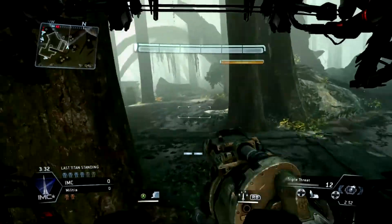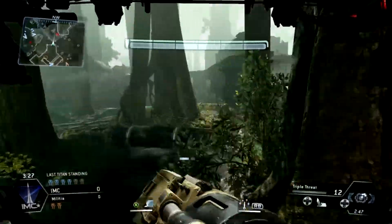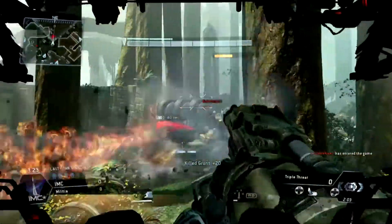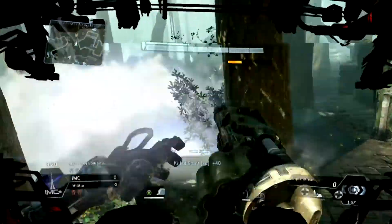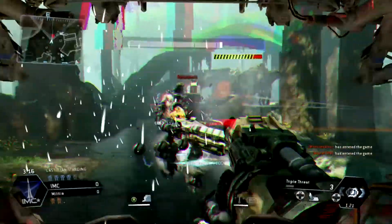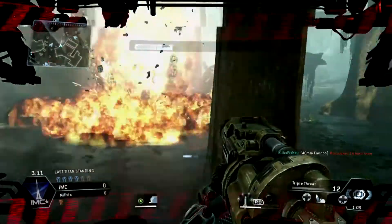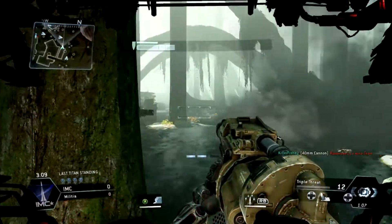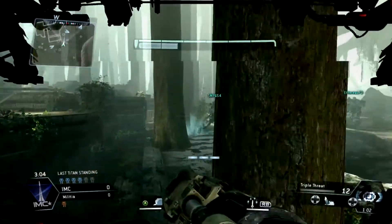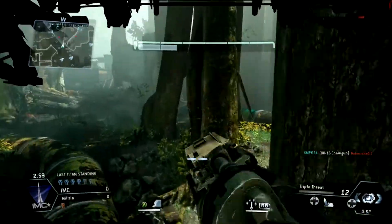If you step out into the open region you are going to get killed by a Titan with nowhere to hide. As you can tell by watching this, the map kind of reminds you of Dagobah from Star Wars: The Empire Strikes Back — the swamp planet that Luke Skywalker went to to meet Yoda for his Jedi training. This map is basically Dagobah; I wouldn't be surprised if Titanfall threw in a little Yoda Easter egg because the map is so reminiscent of it.